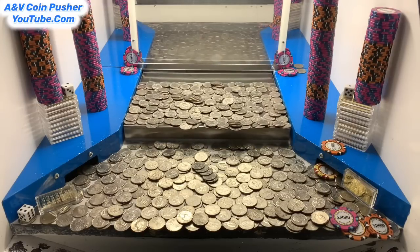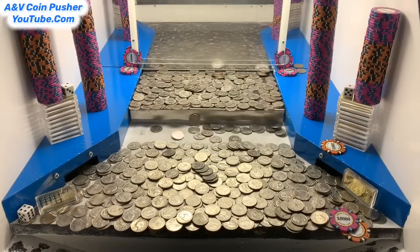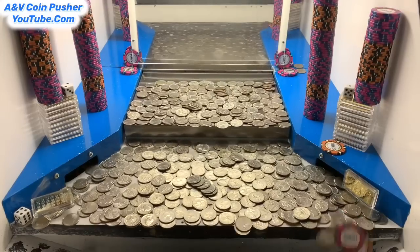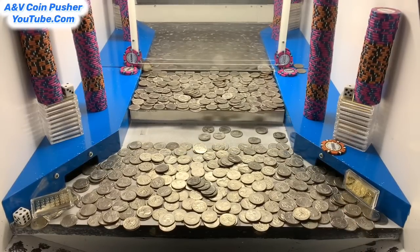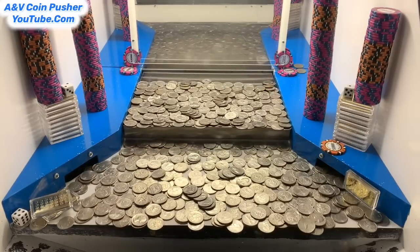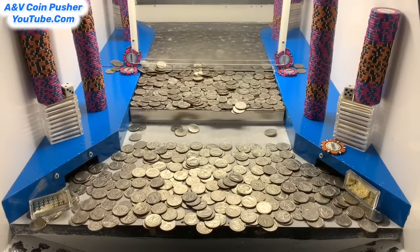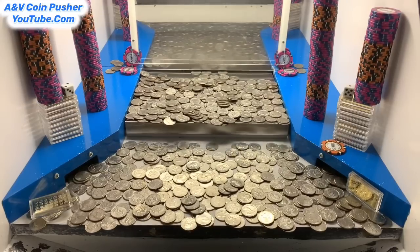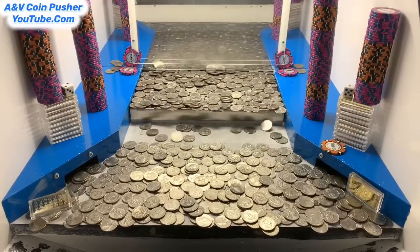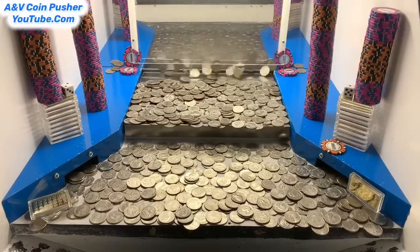That was the last of the quarters. Let me go see what I've won — I'll be right back. Just made like 10 grand on the right side, 15 grand more to go. Oh yeah, we got it! Now let's play on the left side. One more push and that dice will probably fall down — we got it! Almost out of quarters, got about 25-30 left, just throw them in there.